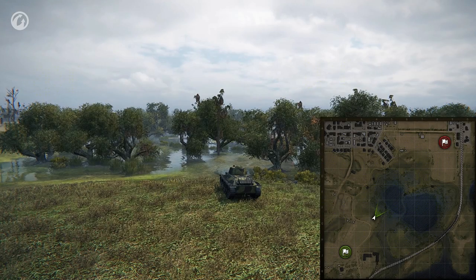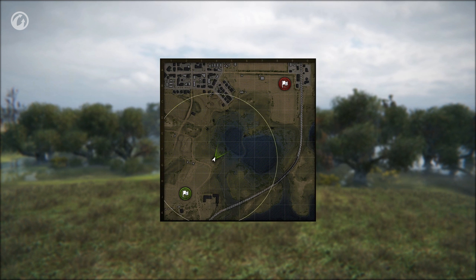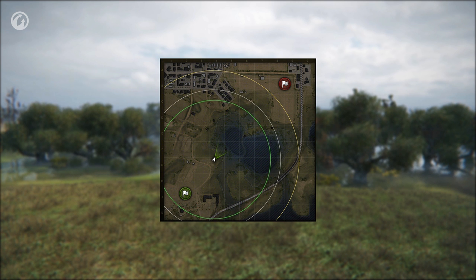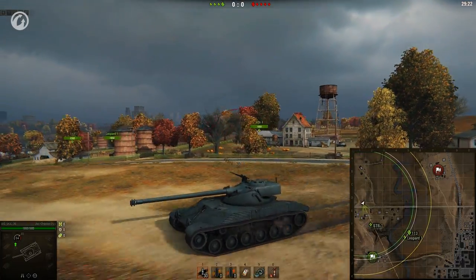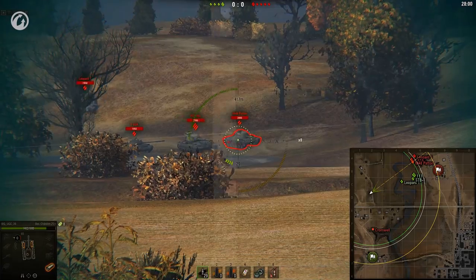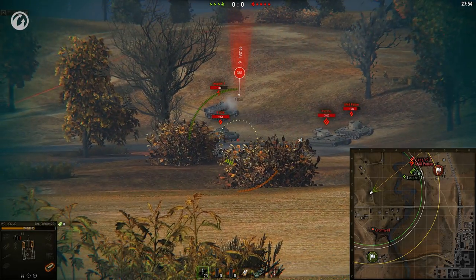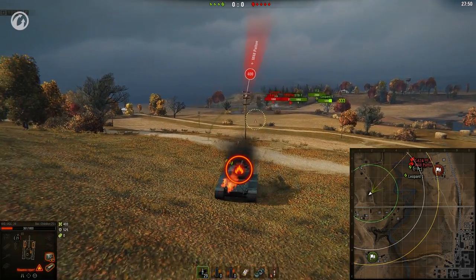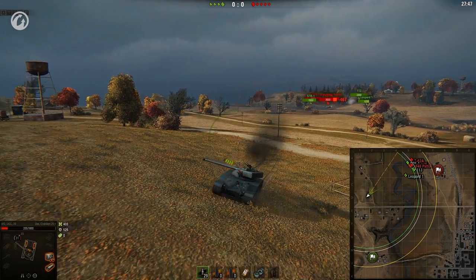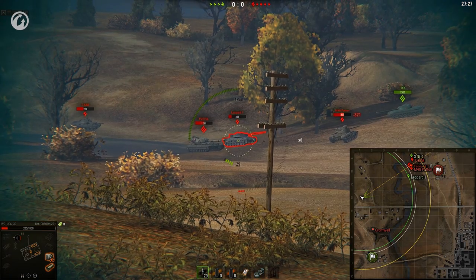Now let's get some practice in. There are three circles on your minimap. The big circle shows the draw area. The middle circle shows the maximum view range area. And the small circle shows the current view range of your vehicle. These are important game tools and you need to use them. Every time you shoot at the enemy within the maximum view range circle, you risk being spotted with all the enraging consequences. To shoot with impunity, roll back out of the maximum view range circle — the enemy won't be able to spot you even theoretically.